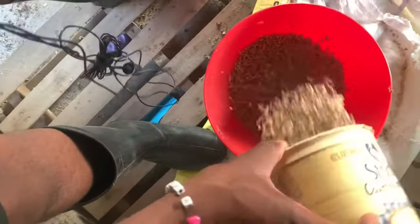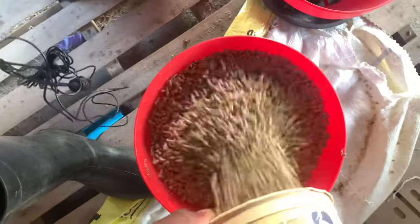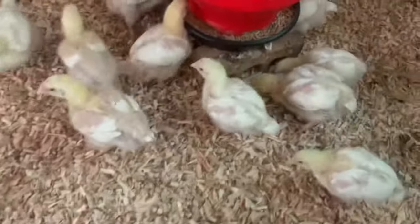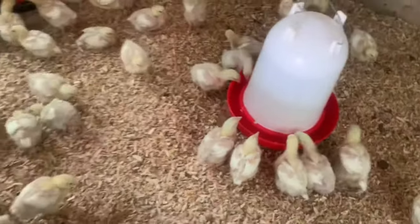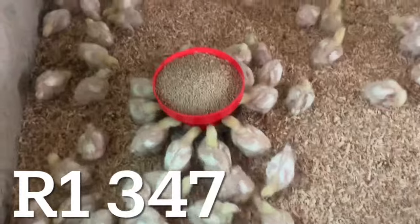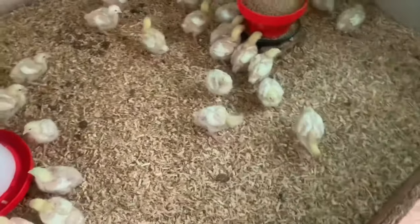Now we switch to grower. Remember that our grower is pellet and our starter is crumbs. The chickens will eat grower for the next 14 days, from day 14 until day 28. One bag of grower costs 449 rand each, and we're going to buy three bags, making the total cost 1,347 rand. So 100 chicks require three bags of grower in two weeks.